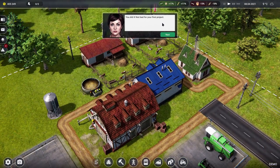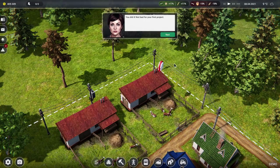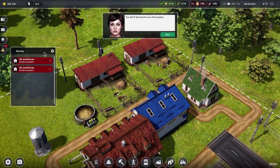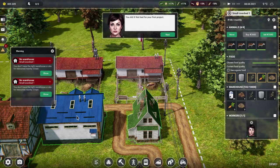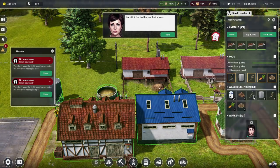You did it — not bad for your first project. It wasn't tricky, I'll be honest. The thing we struggled with most was putting in some sort of electricity. But there's a warning: no warehouse for small cow shed number one, you don't have the right warehouse or site for resources nearby — grass. We've got a barn that can hold grass, I would have thought that would be fine.